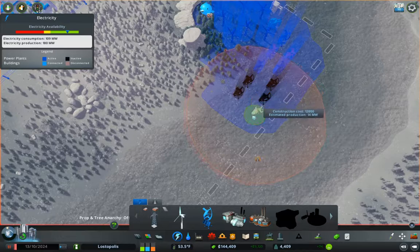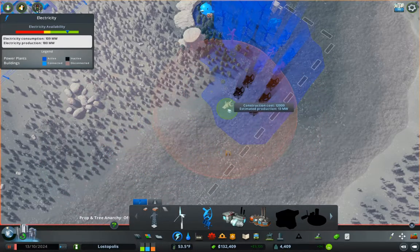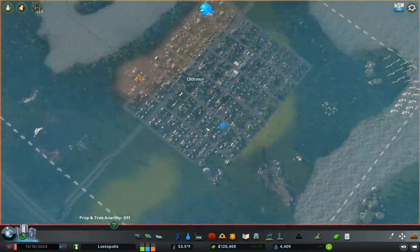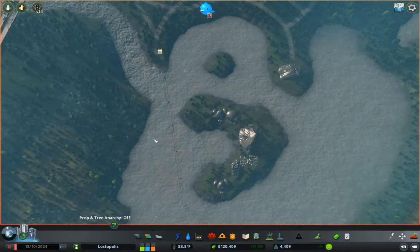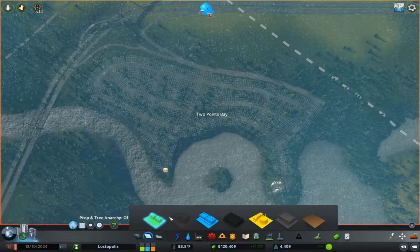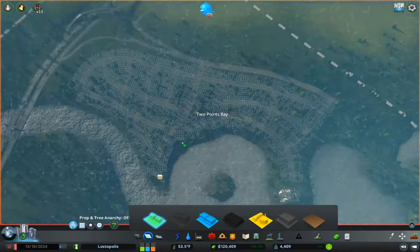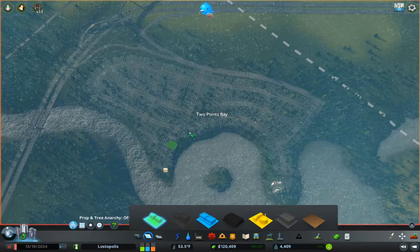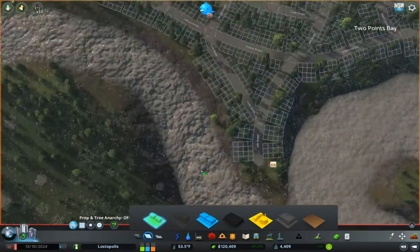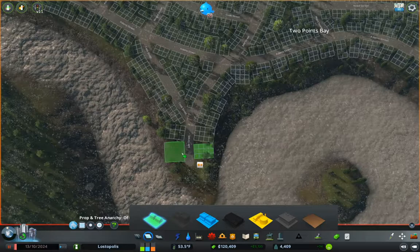Those are not getting you full output. Yeah, I know. It's fine. So we have power over here. Now we need to zone some stuff. What zoning levels do we have? We don't have exciting zoning levels — we have roughly even demand for everything.